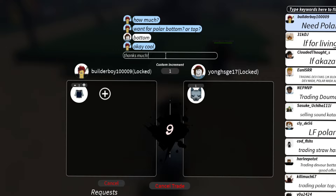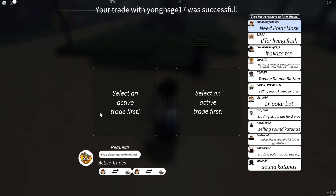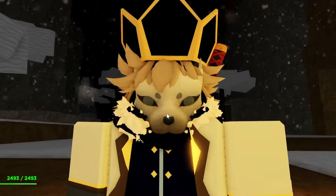If you have massive luck with tier 5 chests, by now you probably already have the mask. But for me, I had zero luck, so I traded for it. There you go — I got it successfully! I now have the polar mask. As you can already notice, this is the polar set I'm wearing right now — the mask, top, and bottom.